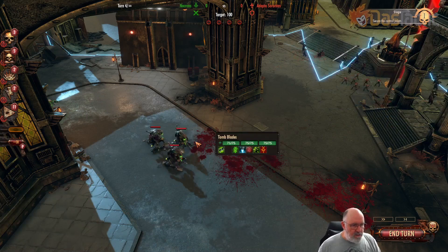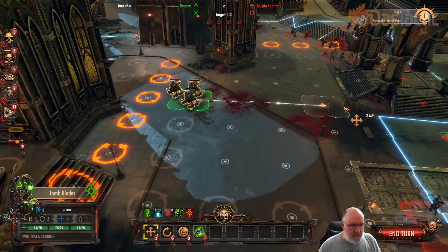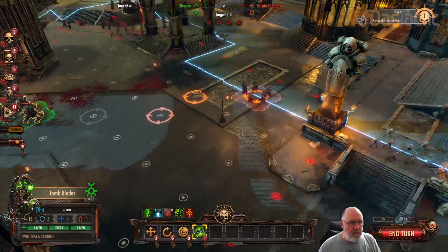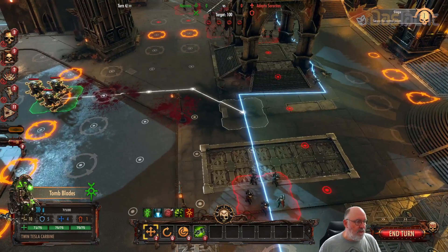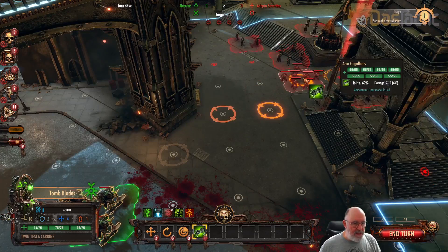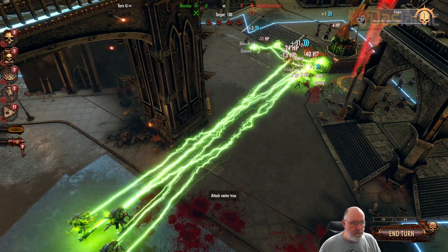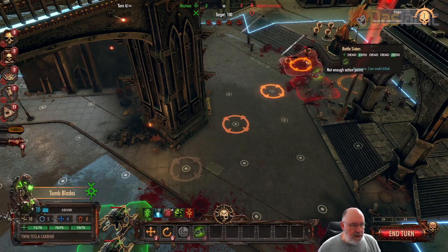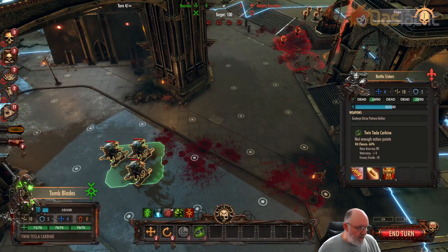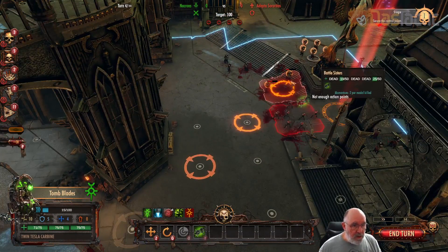Looking over this other side, there are more battle sisters back this way — we get a 79% chance for shots. There's only one in the middle that we're really seeing. Let's start firing. We're getting splash damage across the others — that was a really good shot with these Tomb Blades. They do incredibly well.